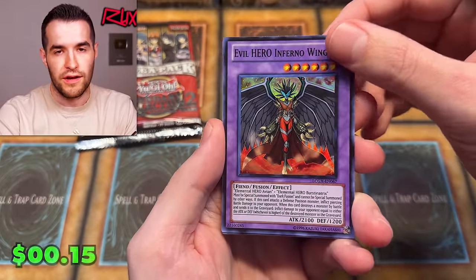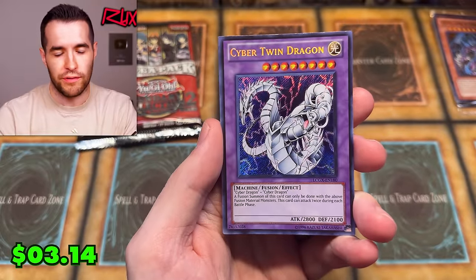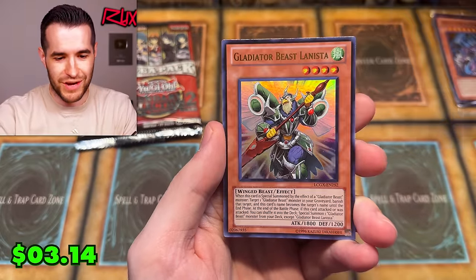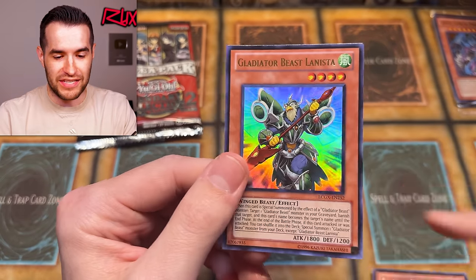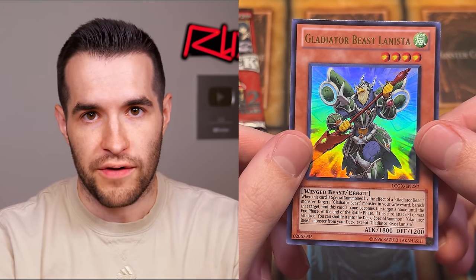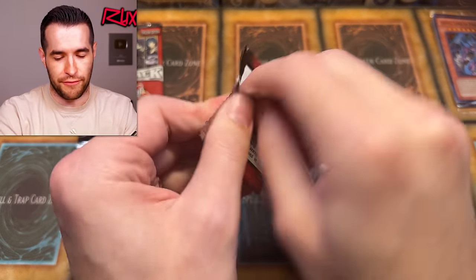Cyber Twin Dragon and Gladiator Beast Lanista — I don't even remember this Gladiator Beast. Its effect lets you banish a target from your graveyard and this card's name becomes that target's name, so it could be any Gladiator Beast in the graveyard. Until, of course, somebody D.D. Crows them and it just whiffs — that feels bad. Fusion Recovery, O'Oversoul, Righteous Justice, Prisma — this used to be like a ten-dollar common. Hero's Bond, Grand Neos — the supers just look so good at this angle.